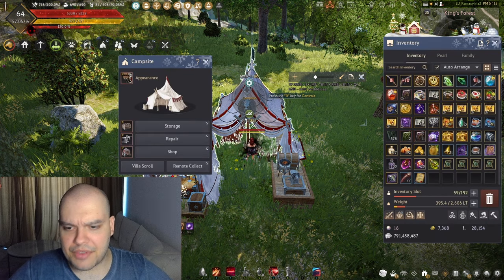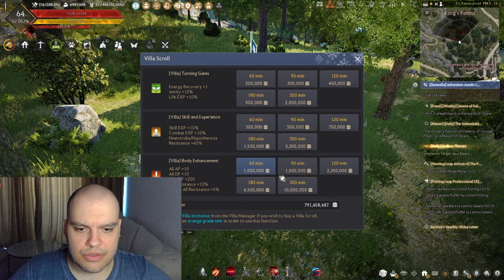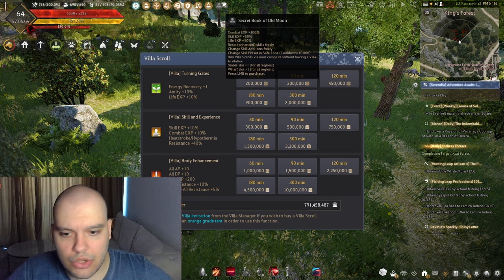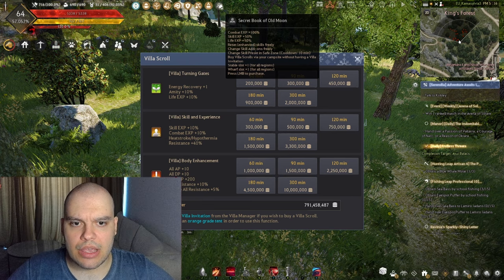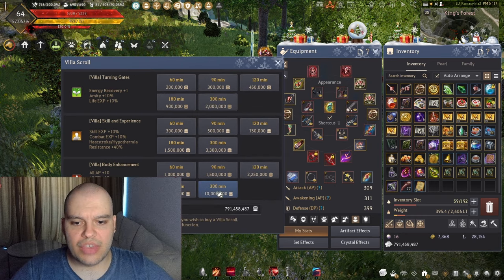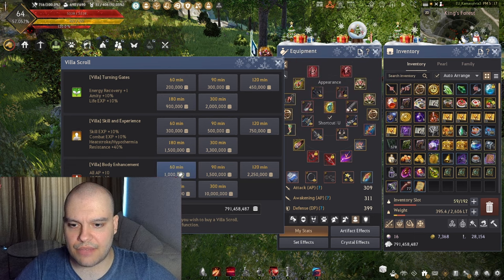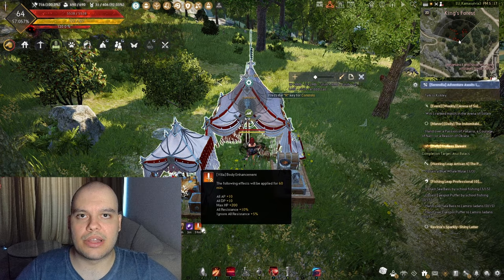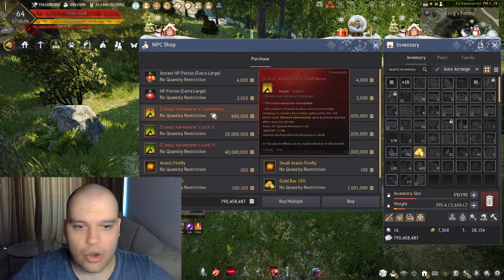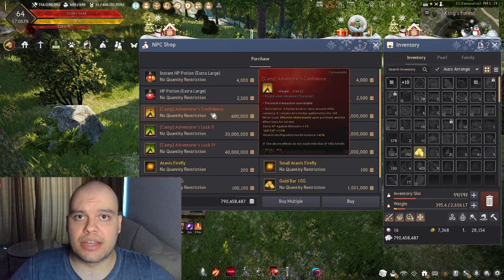The next thing we're gonna use is villa buff. If you go to your tent, you can scroll over to Villa and pick Villa Body Enhancement for however long you're going to grind — from one hour up to five hours. If you don't have Book of Old Moon you will not be able to get this buff remotely. However, if you get the Villa Invitation, you can get this buff that way. If you're past the cap, 10 monster AP means nothing if it's 5% restricted, so it may not be worth it.